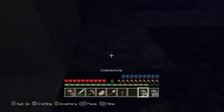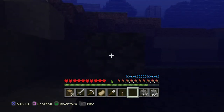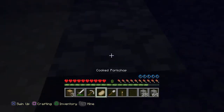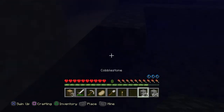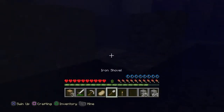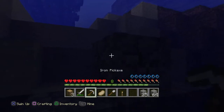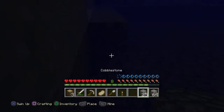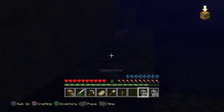Cobblestone. Whoops, that's not supposed to be there — I could have just left it there, but we'll get to that later. One problem with Minecraft — one of few problems — is sometimes you're going to misplace stuff. Coming along nicely, nice and smooth. No drowning just yet.